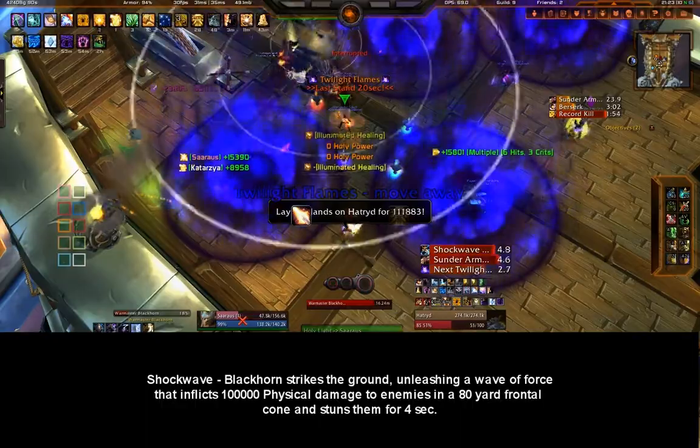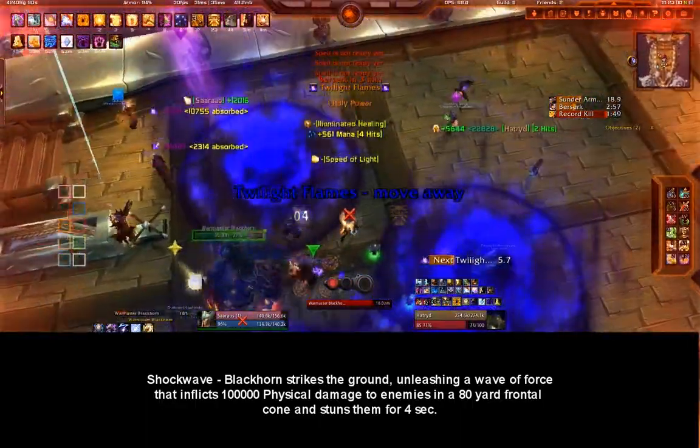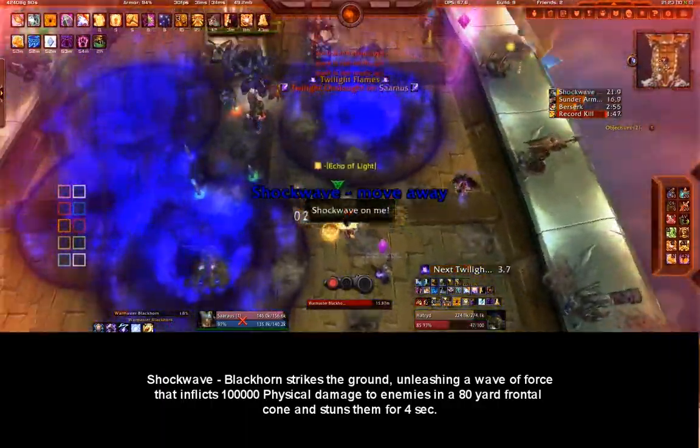Shockwave: Blackhorn strikes the ground, unleashing a wave of force that inflicts high physical damage to enemies in an 80-yard frontal cone and stuns them for eight seconds.